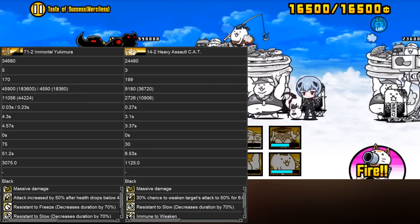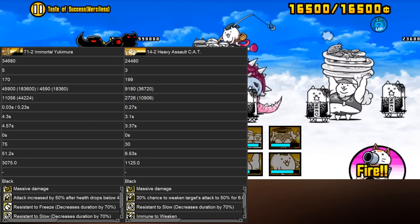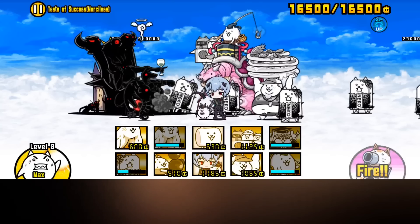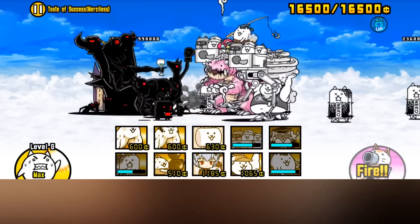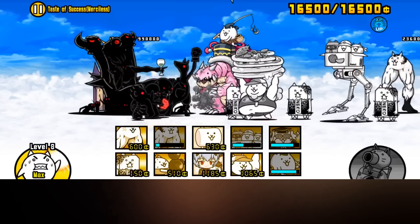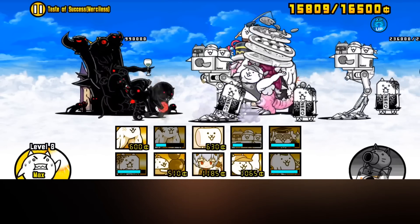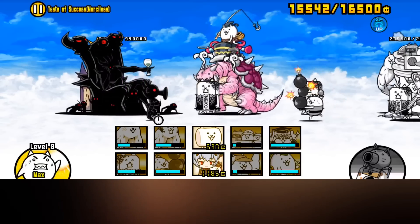C.A.T. is one of the best replacements for Yukimura in 4-star stages due to having stats good enough for Stories of Legends standards. In Uncanny Legends, its usage is more restricted to rushing down enemies, but their stats at level 50 do hold up well against black enemies. The slow resist isn't needed much due to not many stages having black enemies paired with slowers — the only stage that comes to mind is Wager of Honor, thanks to Croakly and a decent amount of Raging Gories. The weaken ability is not needed at all for C.A.T., as most weakened enemies can outrange C.A.T. anyway.